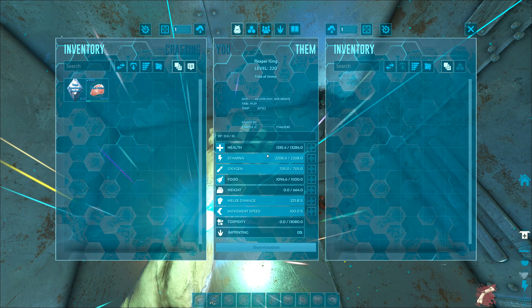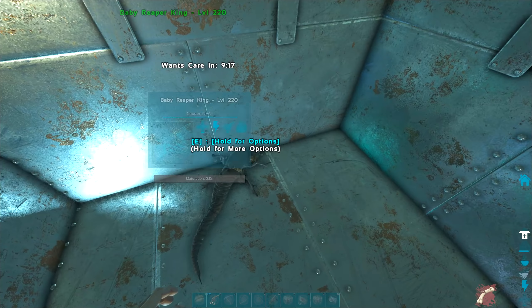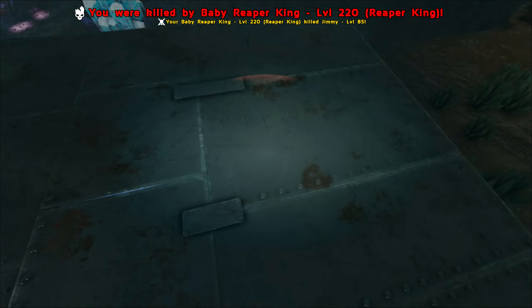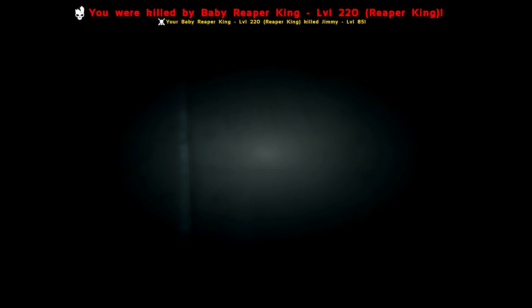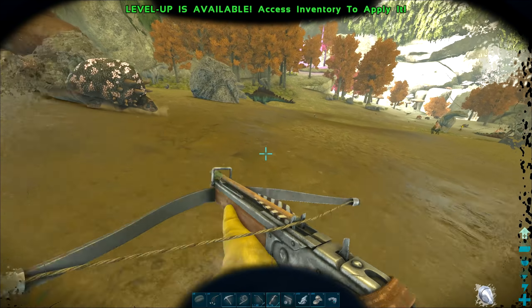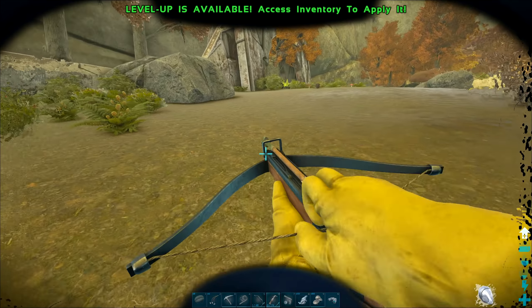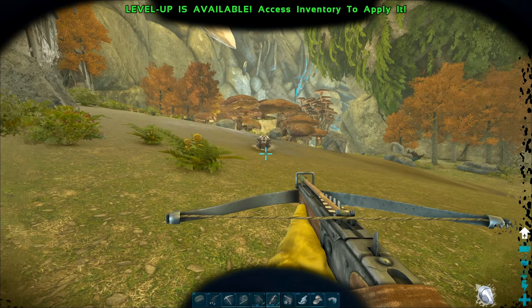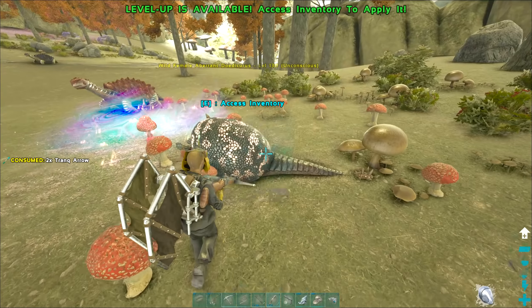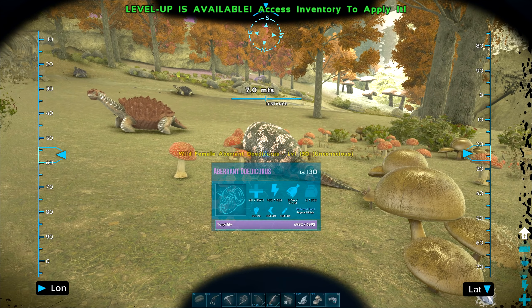There we go, claimed! Let's have a look at the stats. That looks like low health - I really wanted a health one. Melee looks okay, especially if I get the imprint on it, so it might be a melee reaper. Now we're in desperate need of a Doedicurus. Found a 130 here - this would be absolutely perfect. There are some raptors around which is tricky but hopefully this will go fine. Finally got it, annoyingly in one of these zones. Doing it for melee - it doesn't look too incredible, 17 points, but it's high level so we're all good.